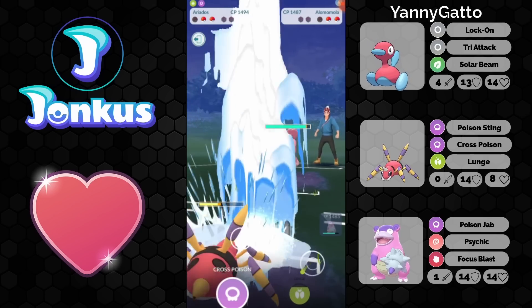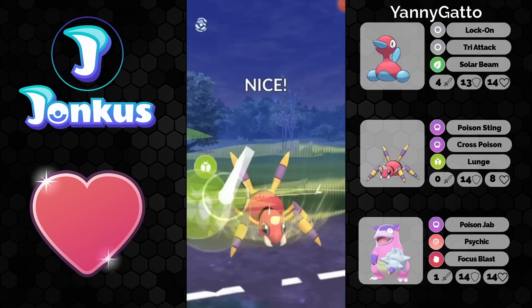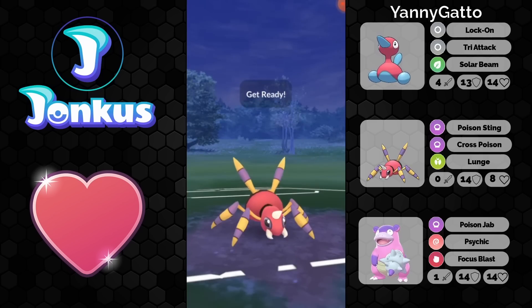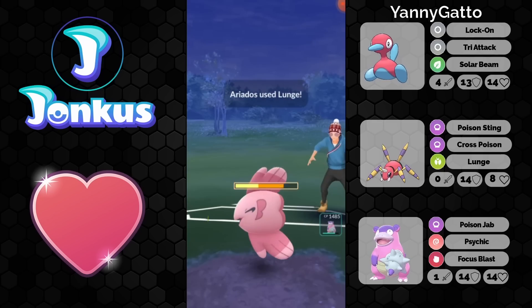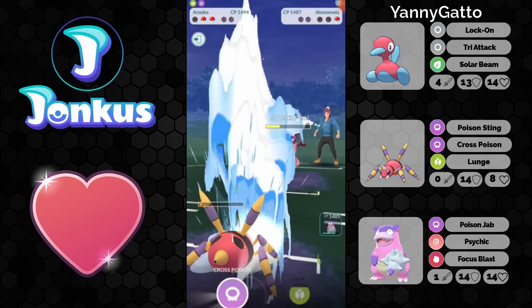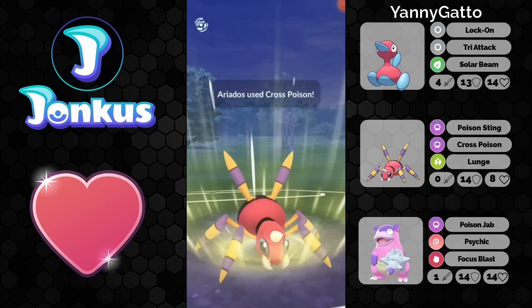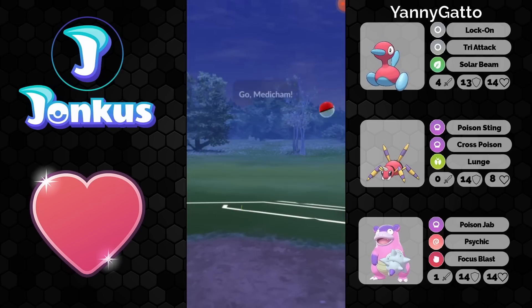We see the Alomomola coming in. You can go ahead and go for the lunge against the Talonflame. This will knock them out because of the attack buff easily. And now you can just go ahead, go for another lunge, and I don't think there's a way that they can win this. You can still get to the Cross Poison — this Cross Poison will do a ton of damage. This Cross Poison actually knocks them out straight away because of the attack buff. Insane.